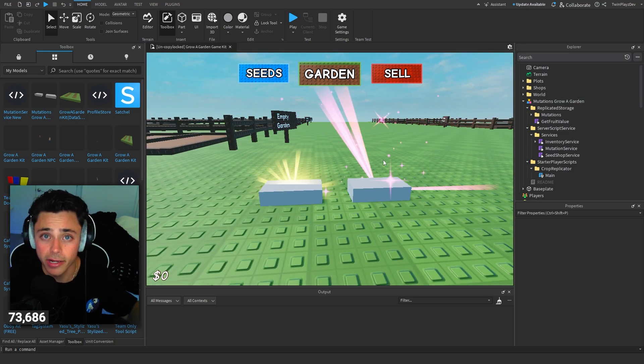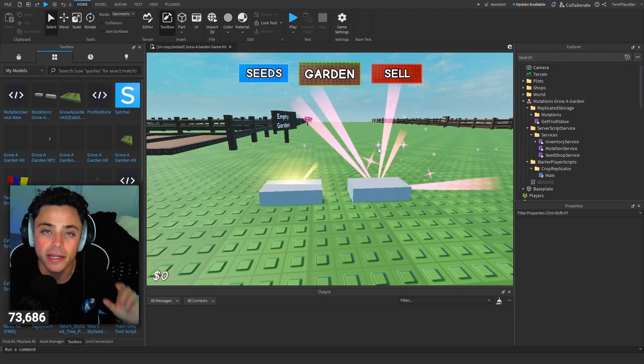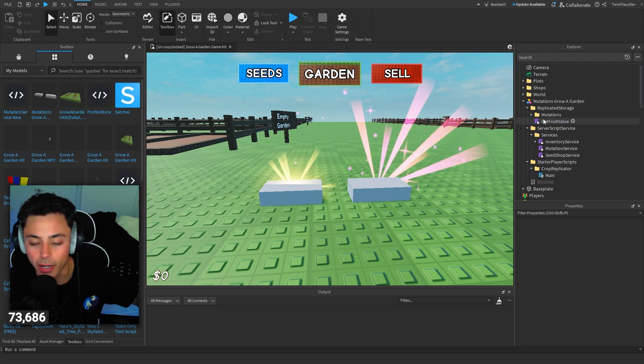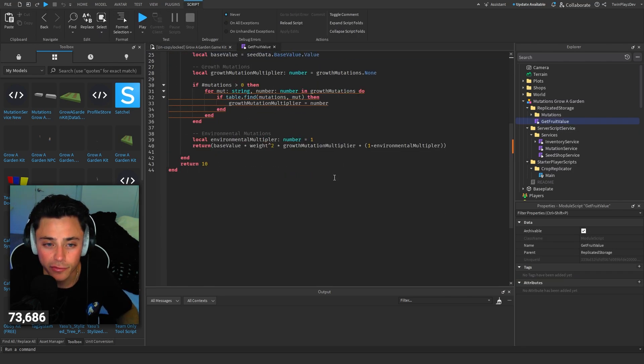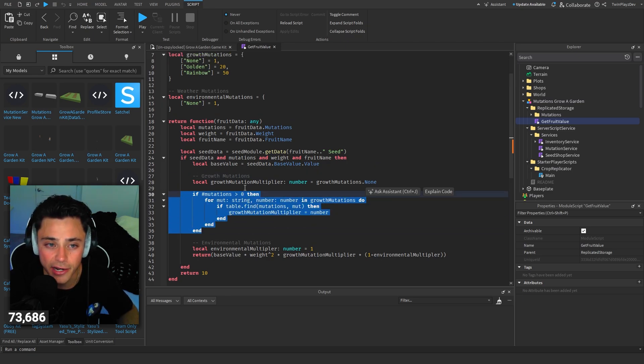I forgot to mention — this was actually made by Senko, and I'm going to leave them in the description so please go check them out. Totally forgot to mention that, but yeah, thank you to him — this is all his stuff. After this we're going to be going on and making a lot more stuff. But yeah, so we had to change the get fruit value, and we just added new things here.